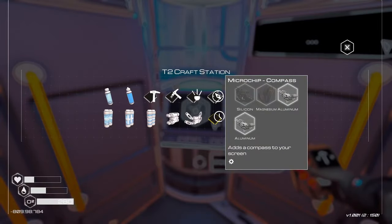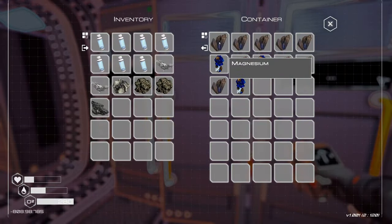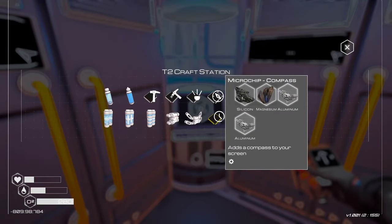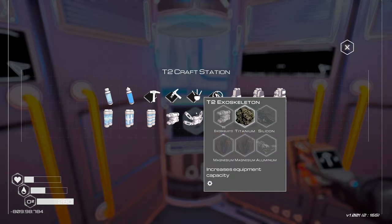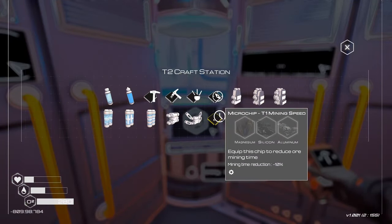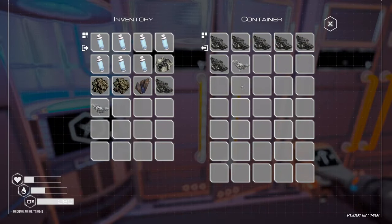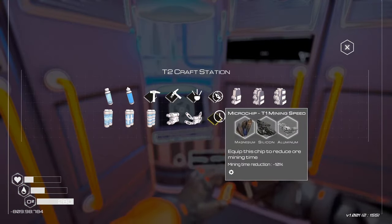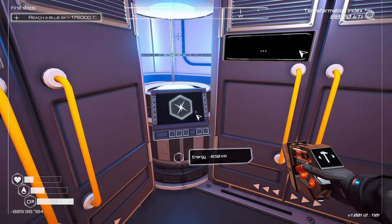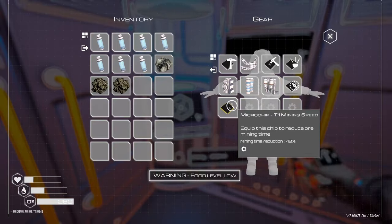The other one was compass - we need silicone and magnesium. I got plenty of magnesium, let's craft that. And then the other one was the mining speed - magnesium, silicone, aluminum. We're almost out of aluminum. Let's craft that and equip the chip to reduce ore mining time: 10% mining time reduction. Food level low - yeah, I get it.